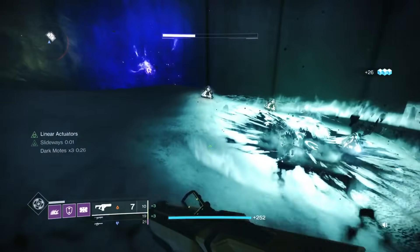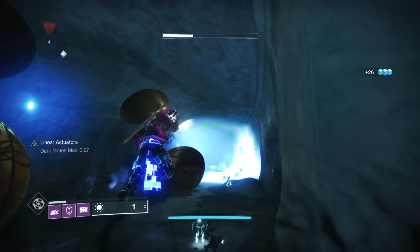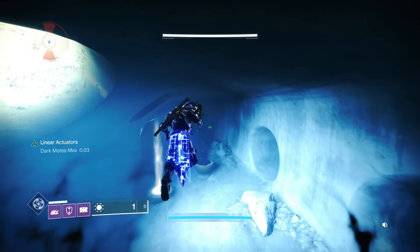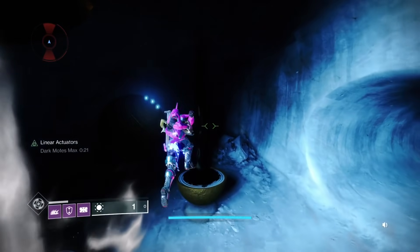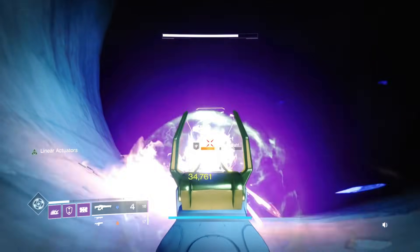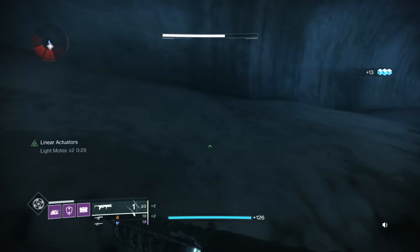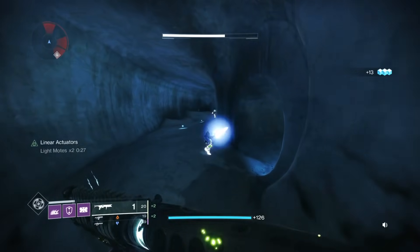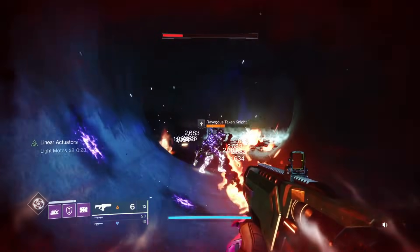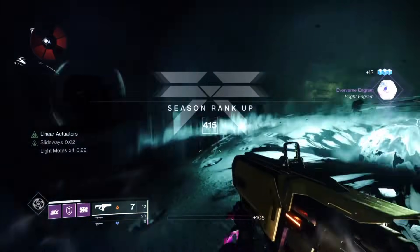This first opener encounter teaches the mechanics. I'm not going to do the cheese where you jump up the tunnel — I'm not against you doing it though. You could grab a sword or use the Stasis exotic grenade launcher to make a stairway up there. I'm just doing it regular because I don't want to swap to a sword and then switch weapons.